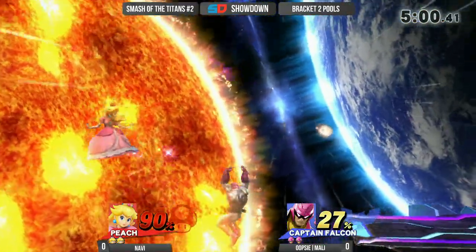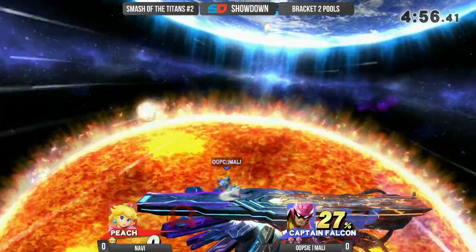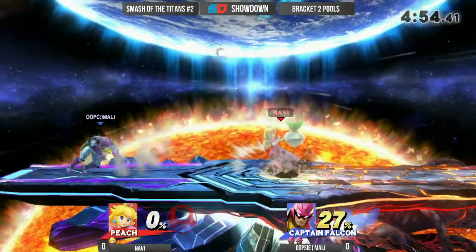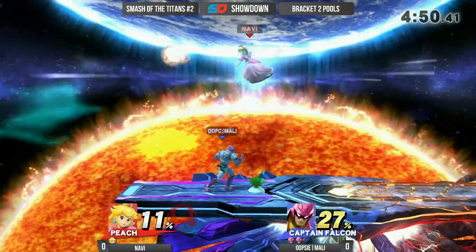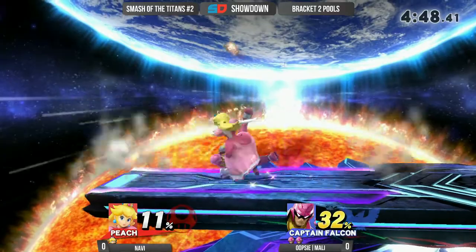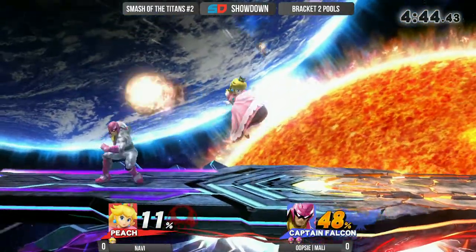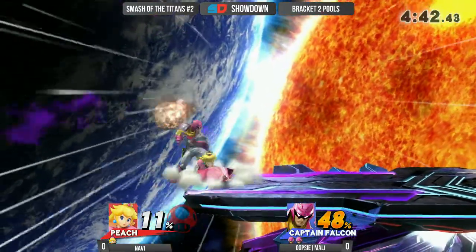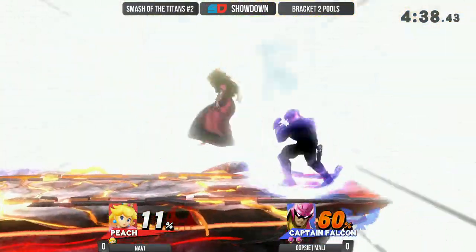Yeah, and even right there, Molly is not going in. Oh my goodness, that forward smash taking that stock real quick. You see a very patient reaction there. That's actually one thing I was going to mention — I would like to see Navi bust out a couple more turnips, really keep Molly on his heels. You see that he's playing a very patient game and staying away. Get a projectile, pretty much try to force him to come into you.